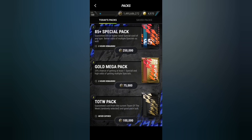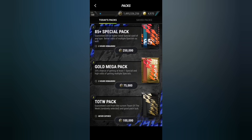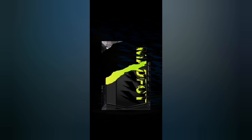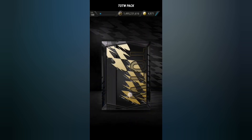Let's open the stinkers first, which are the gold mega packs. I've opened these packs in previous videos and they've never been good. As I said that, I get a walkout!